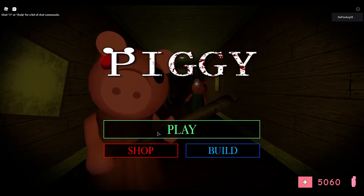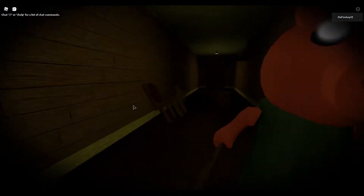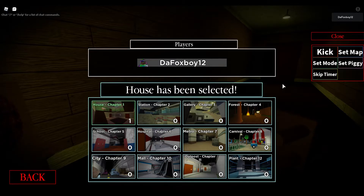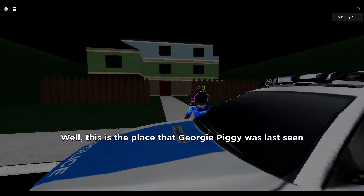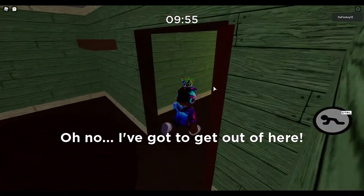Hey guys, today we are back on to another video and today we're going to be playing Piggy because minitoon added a Bloxy Hunt. Basically minitoon put an update in the game a few minutes ago where you have to do a hunt to find the Bloxy skin. You have to go into the house map in order to get it. minitoon made it like a hunt, and I think you could choose any mode. I'm just by myself so I'm going to choose bot. minitoon added this Bloxy skin hunt because Piggy won like three awards in the Bloxies - game of the year and two other awards, plus the Builderman Award of Excellence. So I guess minitoon wanted to say thanks by adding this Bloxy hunt into the game.